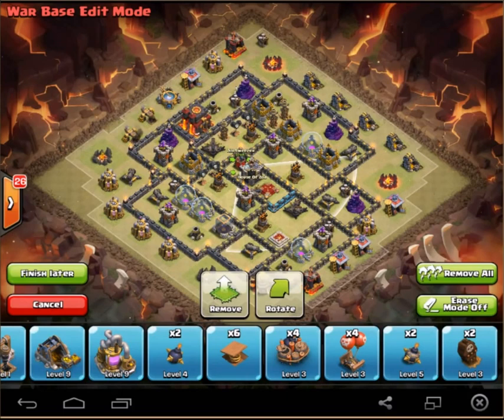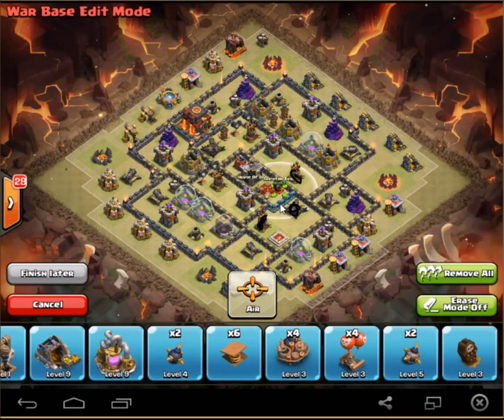At Town Hall 10 you want to protect at least two air defenses, and then most likely an expo if you can. I think that kind of concludes everything about base building — there's more, but it's getting long. One last thing: Skeleton traps — put them down and make sure they're set to air.